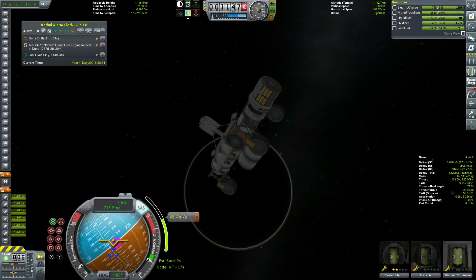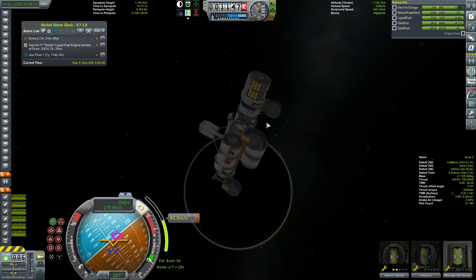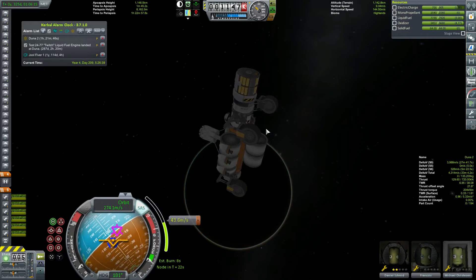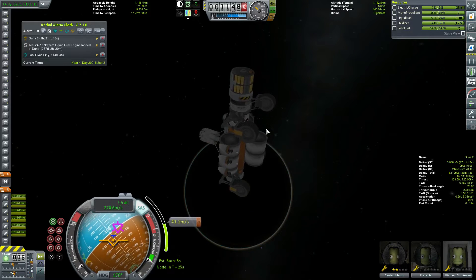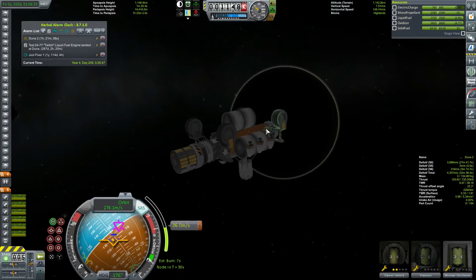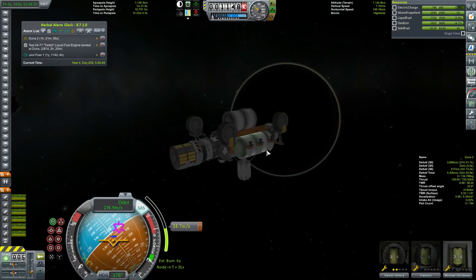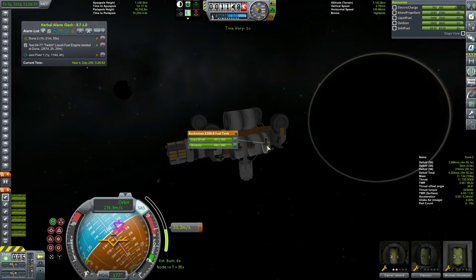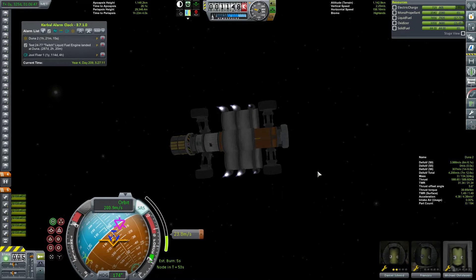We're obviously very poorly set up to burn. I thought the reaction wheels would be able to handle it, but I'm obviously wrong. We can only thrust at about 20 percent or so. The engines are balanced for when we toss this thing because we're going to be doing a lot more burning without it attached. I could probably thrust limit these ones. Let's thrust limit these guys down to about 50 percent - okay, I can handle that.